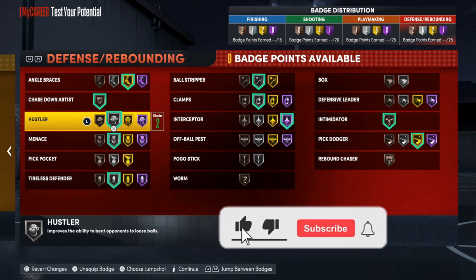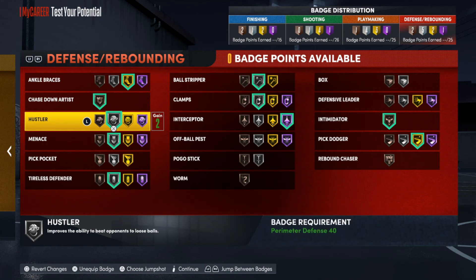Time for the defensive badges: Ankle Braces on gold. Chase Down on bronze — I know Jeremy Lin wasn't chasing anything down, but I like to have that badge because it makes the game more fun. Hustler will help you improve those loose balls — a lot of times when you get those poke balls and you and the offensive player fight for it, this badge will help you get it more. Menace is very important if you're a good on-ball defender. Tireless Defender speaks for itself. Ball Stripper on silver. Clamps on silver — I don't run clamps that high anymore. Interceptor on Hall of Fame. Intimidator on bronze. And Pick Dodger on gold. That's pretty much it for the defensive badges.